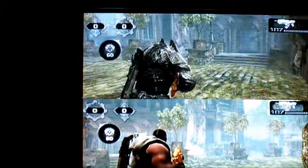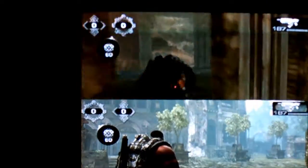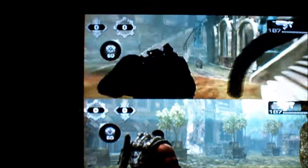Alright, this is how to get out of Mansion in Gears of War 2. You're gonna have to get a boom shield — it's the most important thing in the whole game for glitches. Most of them, anyway.